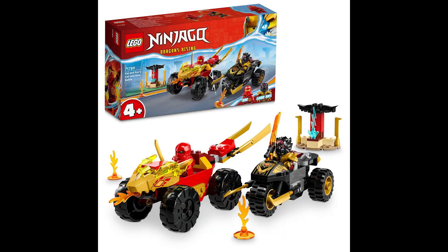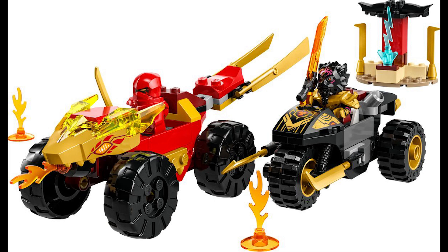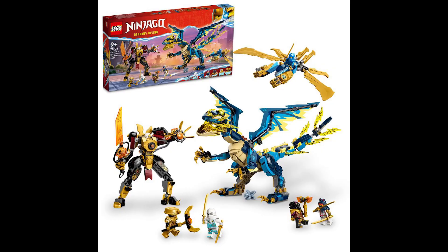The final set is 71789, Kai and Ras's Car and Bike Battle. Like I predicted in yesterday's video, this is of course a four-plus junior set, but I figured why not include it. It's your standard four-plus set — nothing really to talk about build-wise. It'll probably be around $25–$30, so if you've got a little one who likes Ninjago or you want to get them into it, this could be a good starting point.